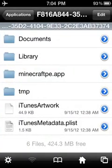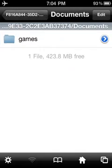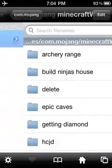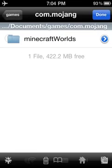Alright, so you go to Minecraft PE and go up to Documents. Just click through all of these until you get to Minecraft worlds. So these are all your maps, this is all the files that are in your app. So go back to Minecraft worlds and you want to edit that.